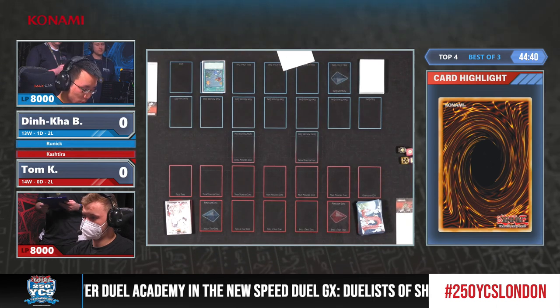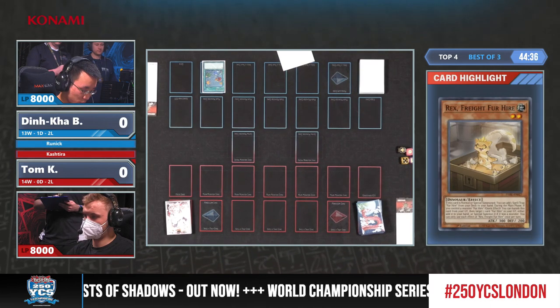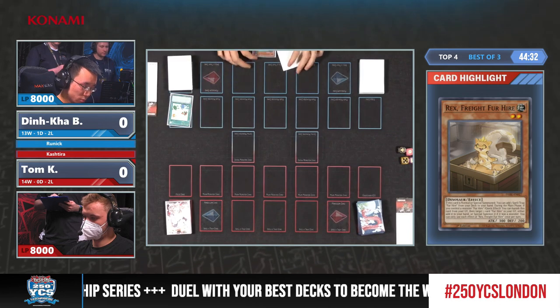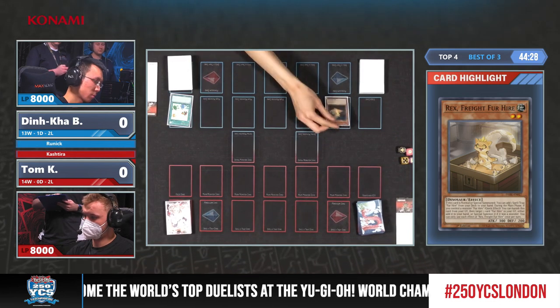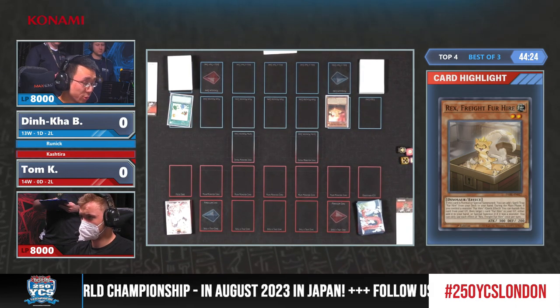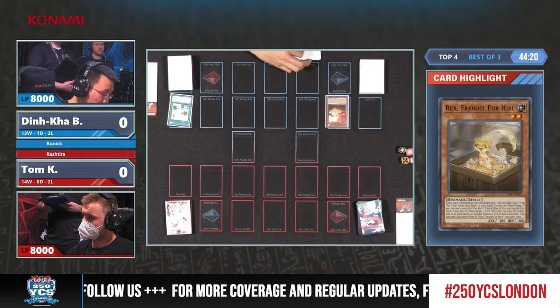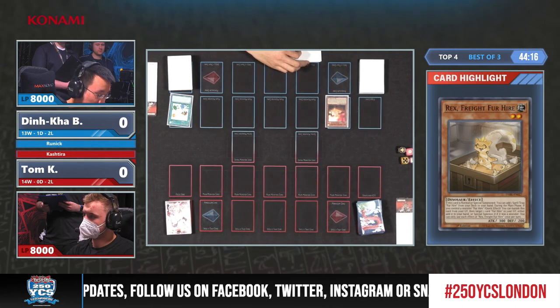He does have a history of bringing these rogue, unknown strategies all the way deep into the top cut of a YCS. You might be wondering what does Fossil Dig do in a Sprite deck? And there you have your answer — Rex Sprite for Hire is indeed a dinosaur, which you can search out with it. When that's normal or special summoned, you can search one For Hire spell or trap from your deck. Looking at his list, he's only running the one.